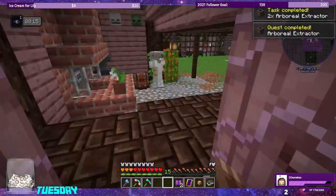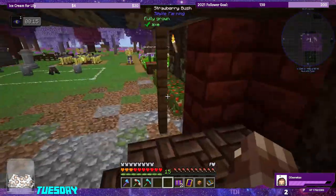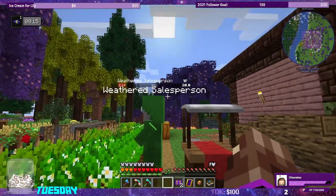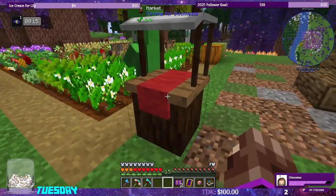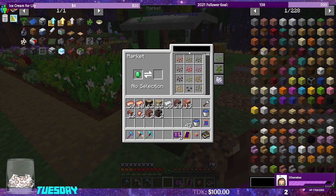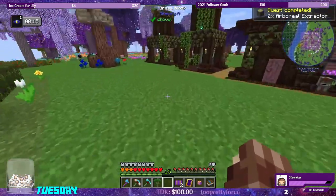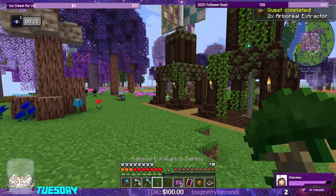Let's grab an emerald and head to our resident salesperson here — who is taking damage from unknown sources, I'm not sure why. Let's go for the rainbow eucalyptus. I'm curious to see what this bad boy looks like.